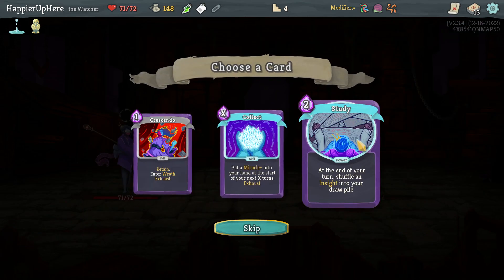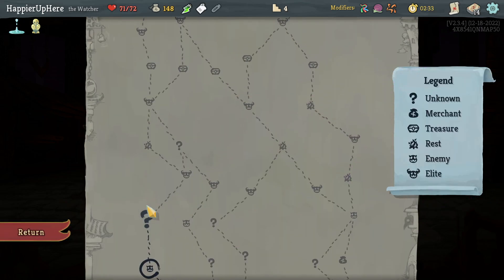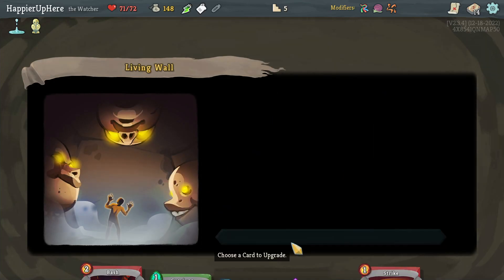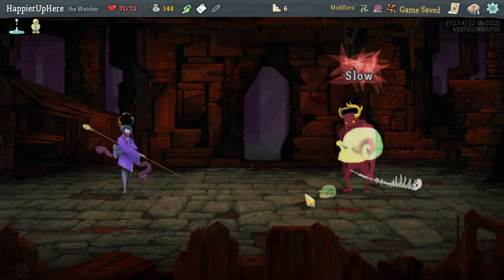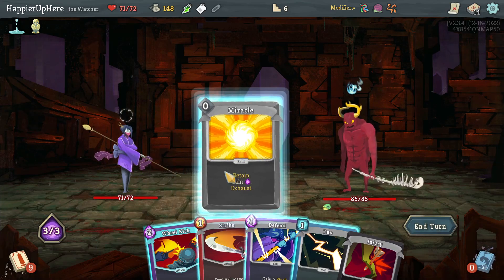Got a colorless potion, Crescendo, Collector, and Study. I could pick up Study to try to get Combo before the Guardian at the end. Yeah, let's risk taking Study and going for Combo early, though it might be tough. For the rest site: Remove, Transfer, or Upgrade — I think I should start upgrading Eruption.